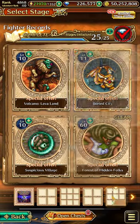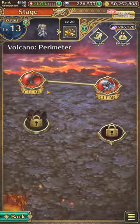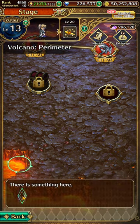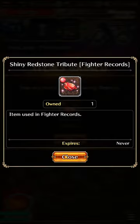Following that, we will head over to Volcanic Perimeter. Tap on the bottom left location here and we will obtain the shiny red stone.